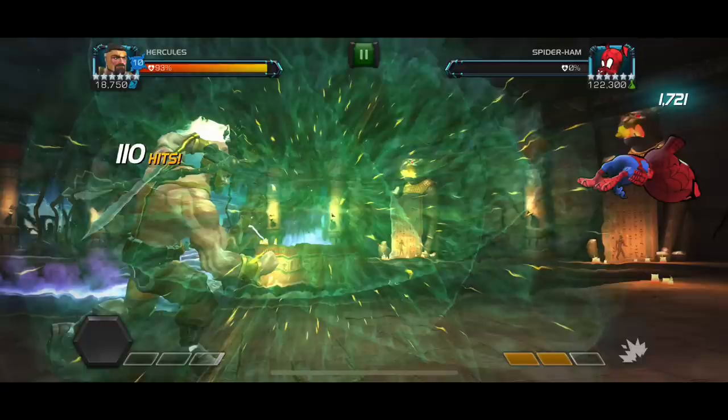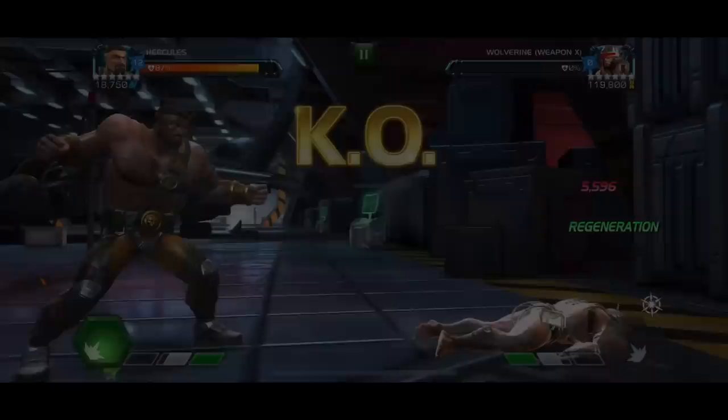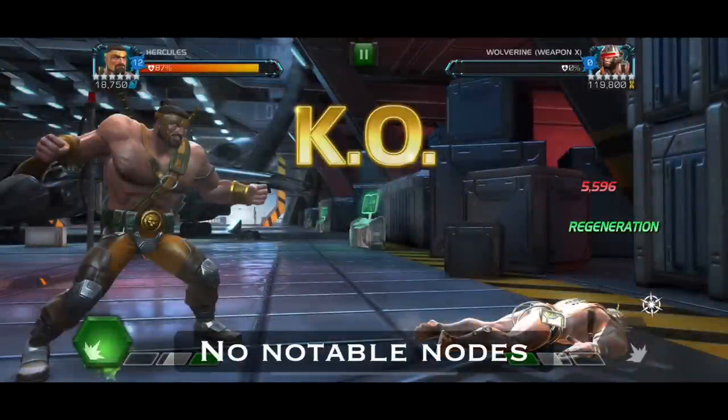Just be aware that whenever you get a bar of power, throw your special attack immediately, because if you don't, Spider-Ham will try to build up Spidey Nonsense, which increases his evade chance and makes things more annoying. If you use your special attack immediately you won't have to worry about that, and it becomes a very straightforward fight overall.